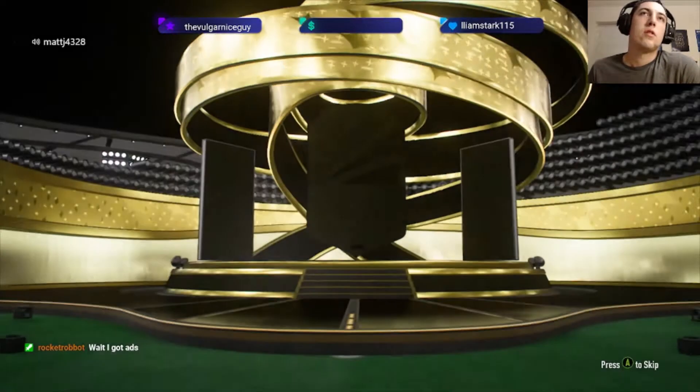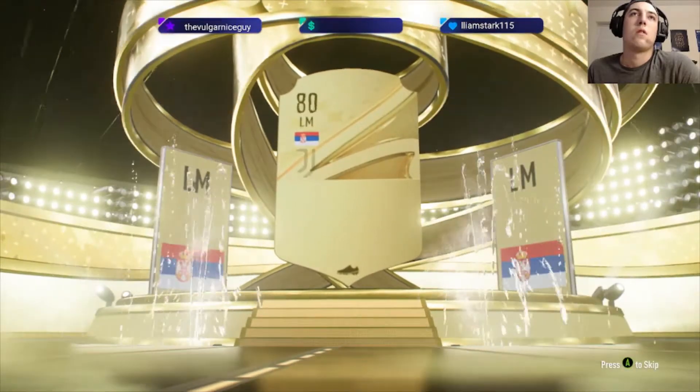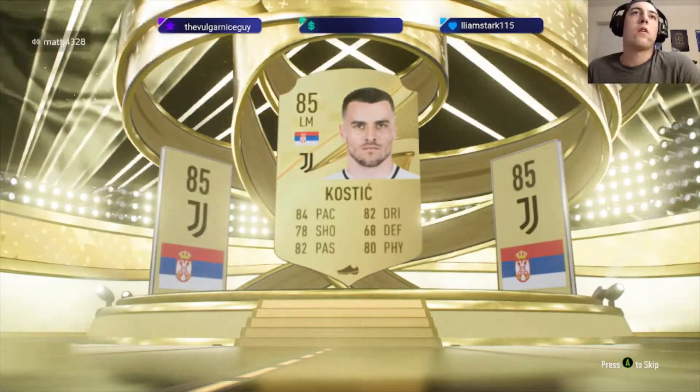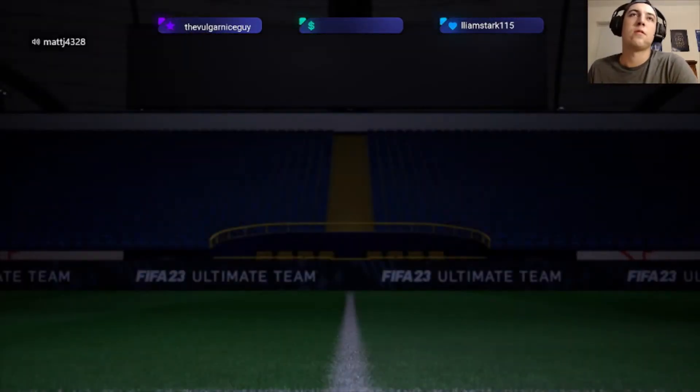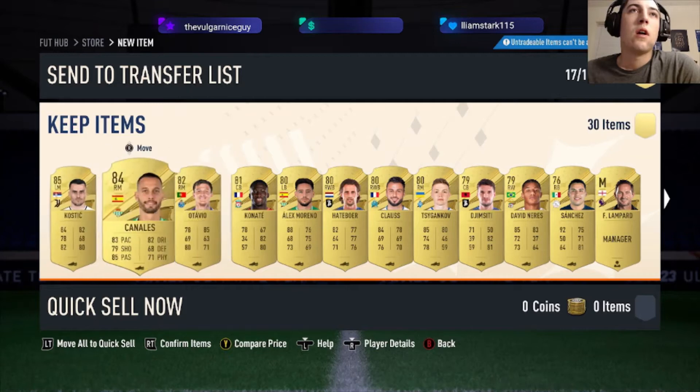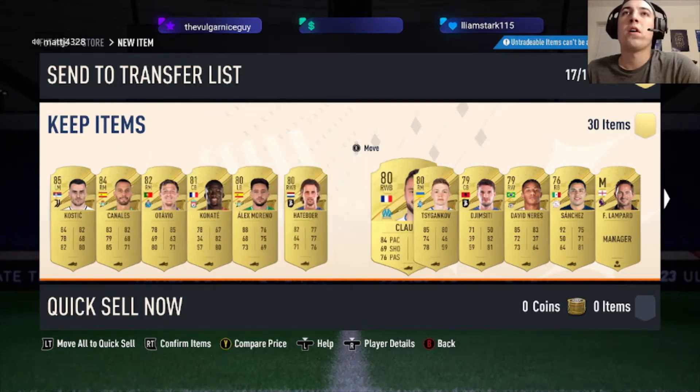Rare mega pack first. We've got Colstitch, 85 rated, not too bad. 84, and Canate behind him. Not bad, not a bad pack.